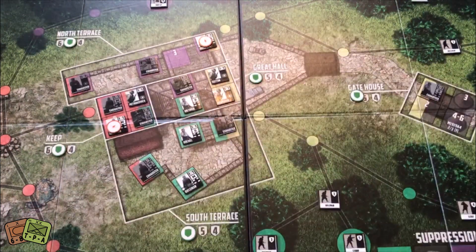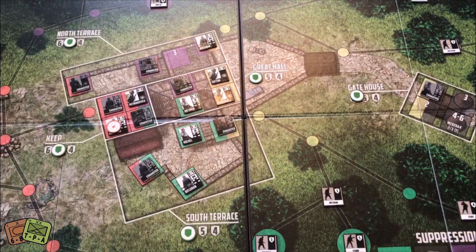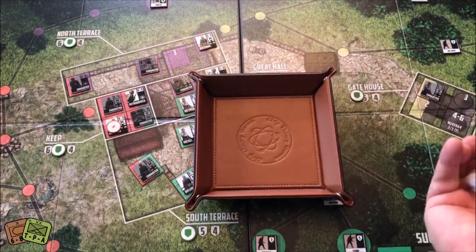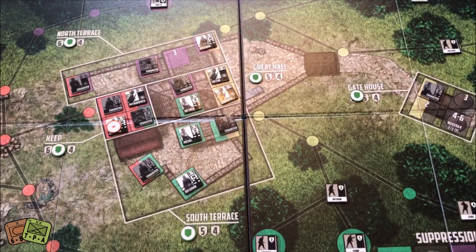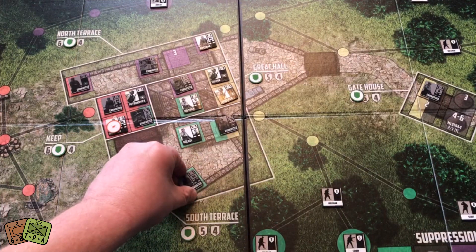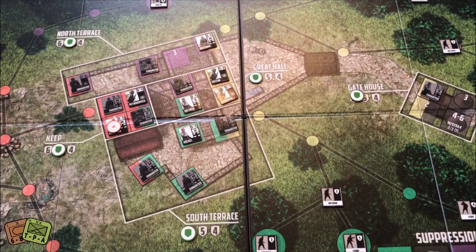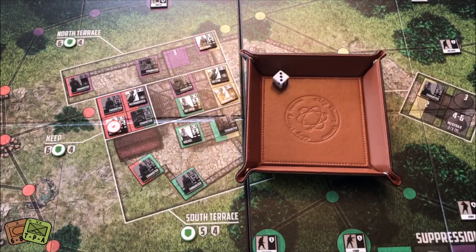For my second action I use an action to remove this disrupted marker, which means I can still use that guy. He's in a yellow or purple position. I take a shot with one die trying to get rid of that mortar — miss. Third action: I need to get rid of this green guy. I use one guy rolling one die needing a three or higher. Got a three — that Rifleman comes off.